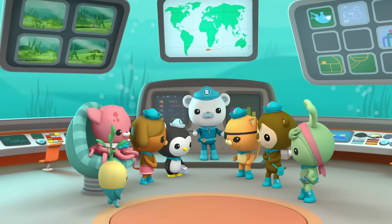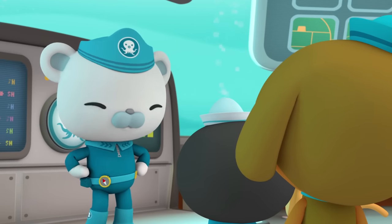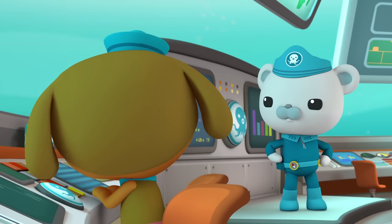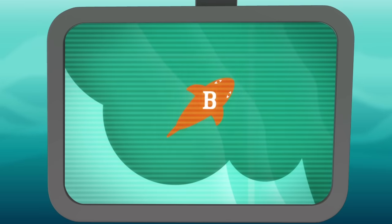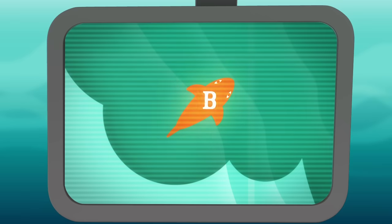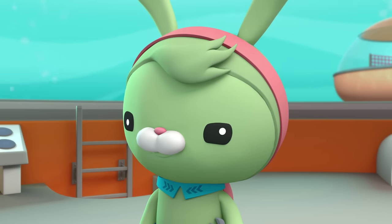Octonauts, the Gup B is lost. I'm already on it, Captain. There she is, but it looks like it's stuck in the middle of something very large. Shellington, we may need you to help us figure out what this thing is. Tweak, we'll need the Gup C right away. To the launch bay.